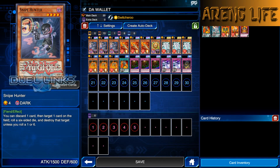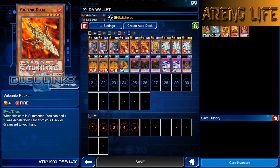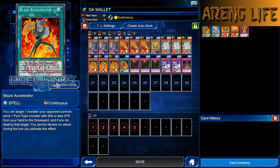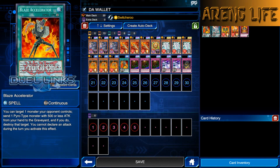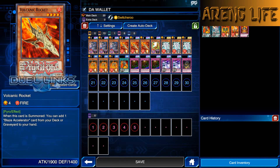We've got Volcanic Rocket. It's in this deck because when you summon it, you instantly add Blaze Accelerator to hand — that's a plus one, really really good. And if you need to, you can pitch it with Snipe Hunter's effect. There's a little bit of synergy there, which I like.